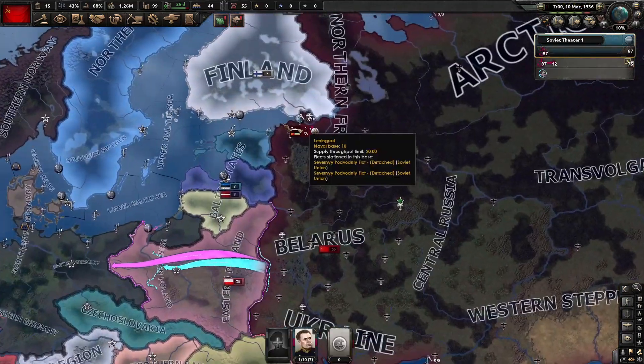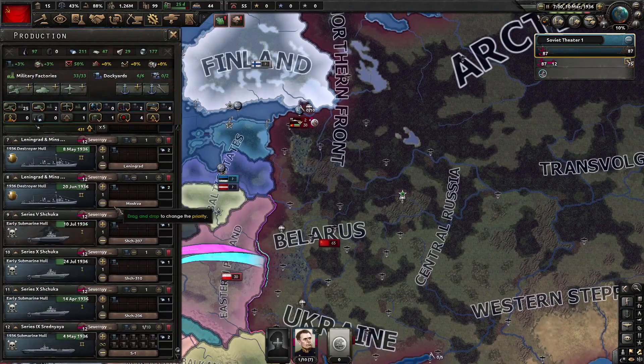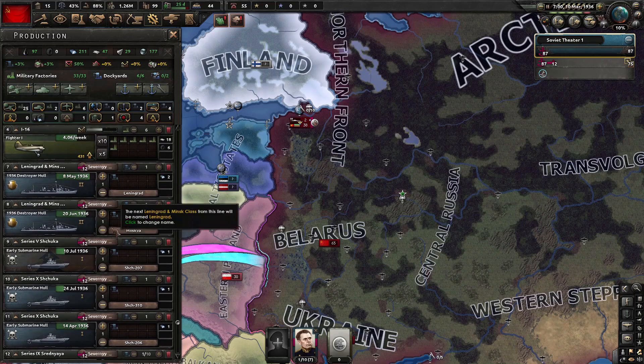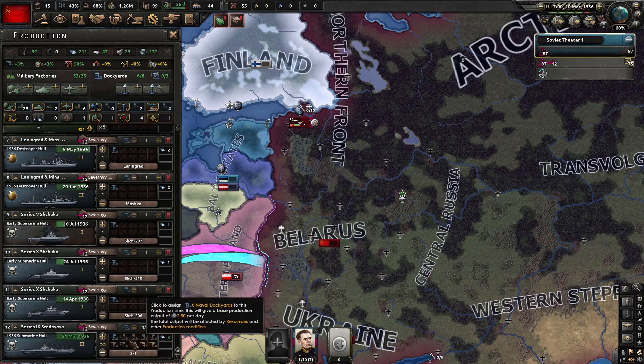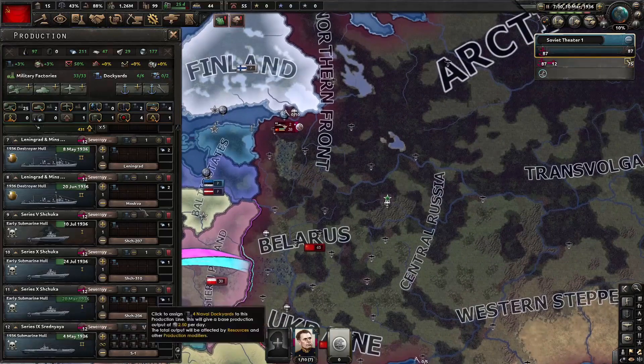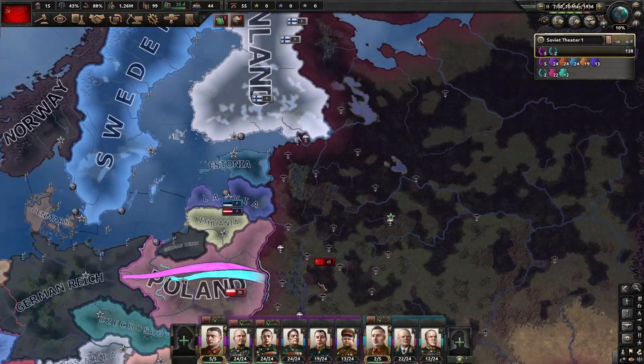I forgot to mention the navy and the air force. For the navy, we just created our usual death stack, and we've set all our ships that are not going to complete in 1936 to be deleted, and set all of our dockyards, once they're completed, to go on to the 1936 submarines. That will deploy into our death stack. And we've just gathered the air force in Moscow, which is our largest airport.